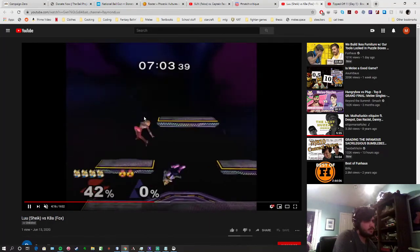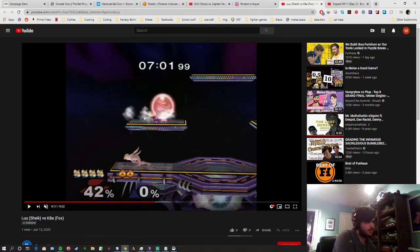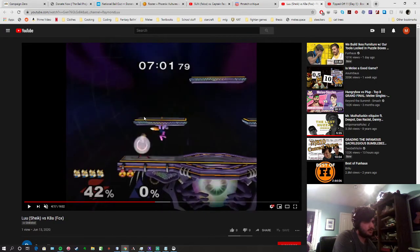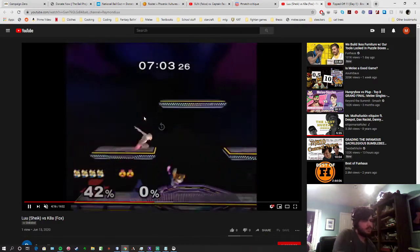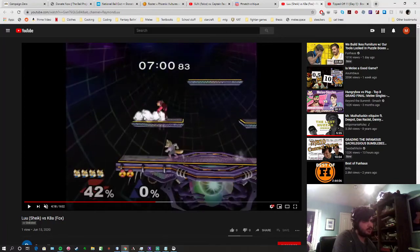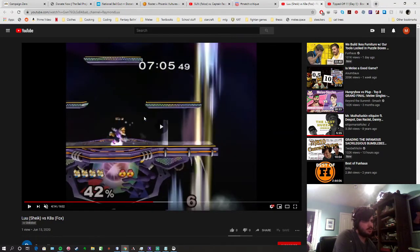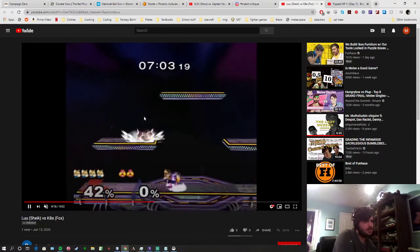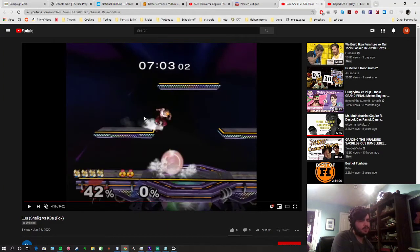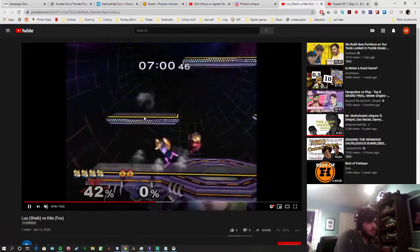Again you're over-committing when you have invincibility. If you look at this — you just totally flip positions when you dash back into the corner. Now Fox is center stage and he can threaten you, and you're giving up any advantage you had. Fox is able to get a shine on you and has you on the platforms in the corner. Try to avoid stuff like this — these kinds of dash attacks or up airs when you have invincibility. The optimal way to handle invincibility is that at the end of every invincibility, your opponent should be in the corner and you should have center stage.